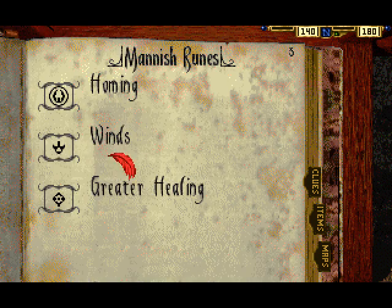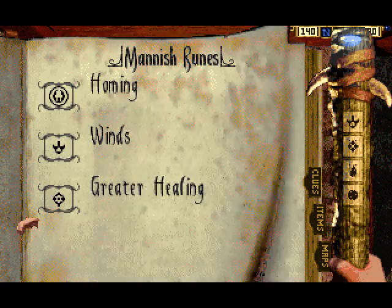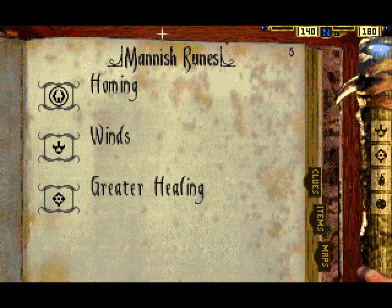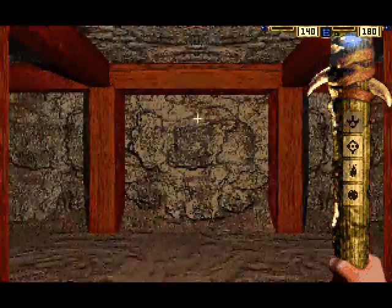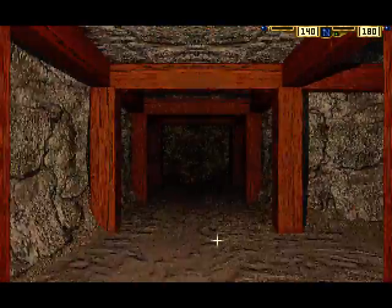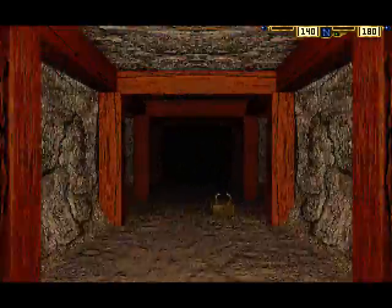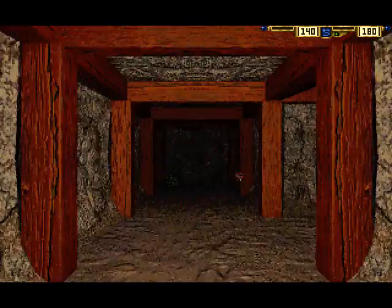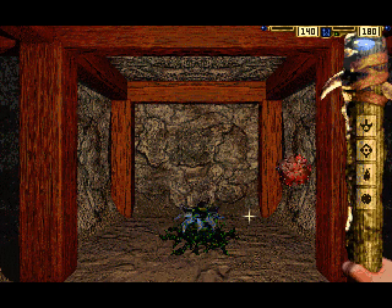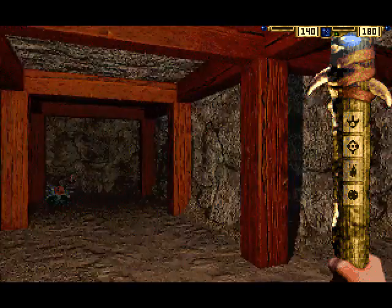I'll use the rune of winds on the next enemy I come across. Just inscribe that one, and this one. Let's keep exploring this new territory. Another stray coin. These remaining locks help give you an idea of where you are. A couple more fire-spitting plants — let's take care of those with the flame rune. Works quite well.